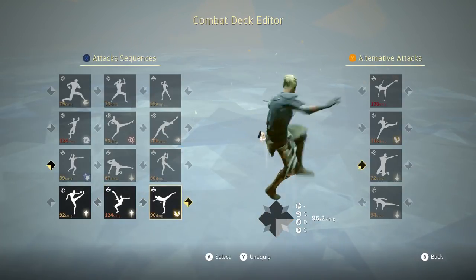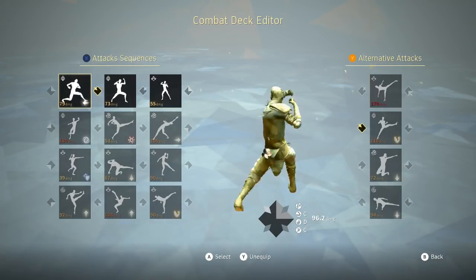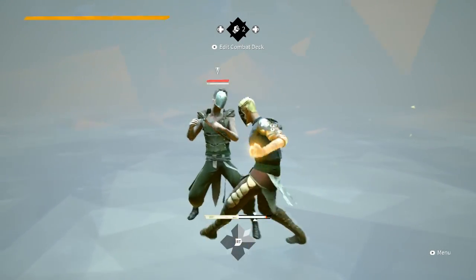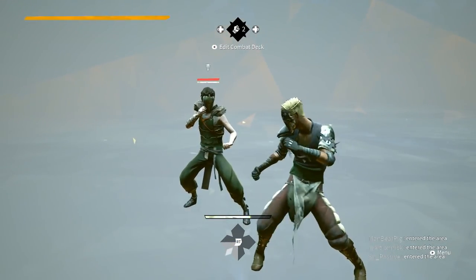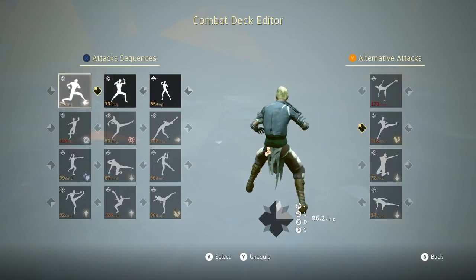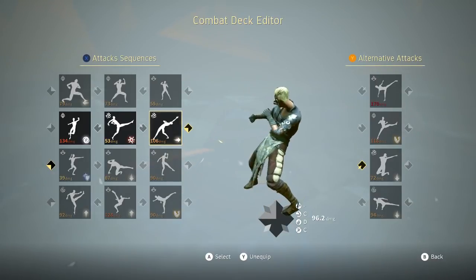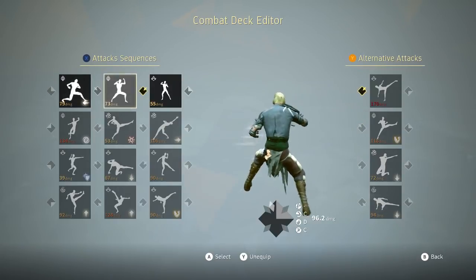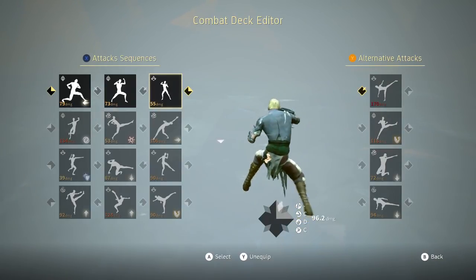To make a deck that can do lots of different things, I suggest looping to make it efficient. What I mean by looping is you have attack strings that lead back on themselves that you can do endlessly. For example, I have these three punches that I can chain forever, as well as other attacks - so little loops. I'll get into the combat positives and negatives later, but for now I'm talking about the logistics of building a deck. Building these loops makes for an efficient and tight deck.